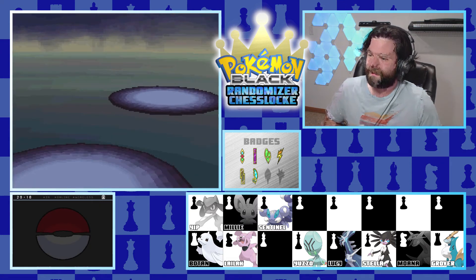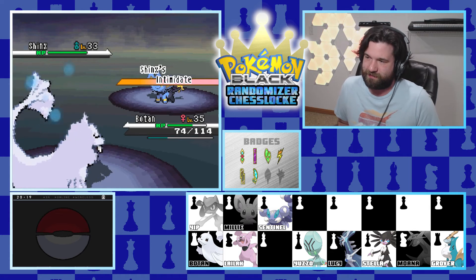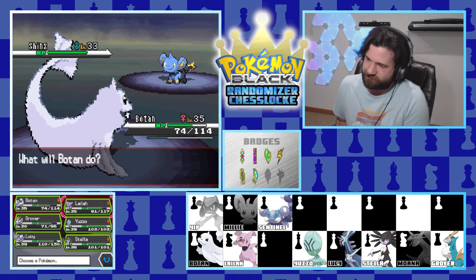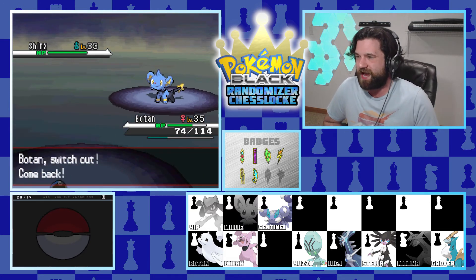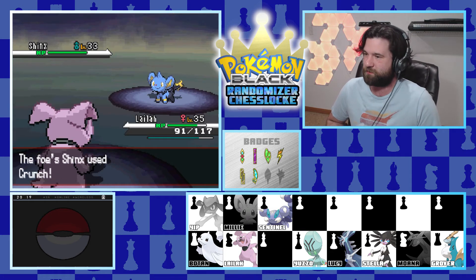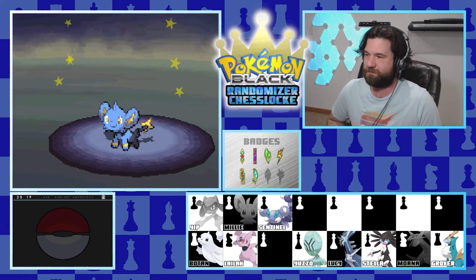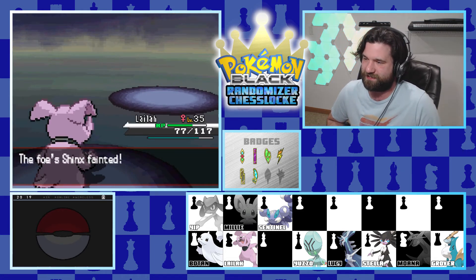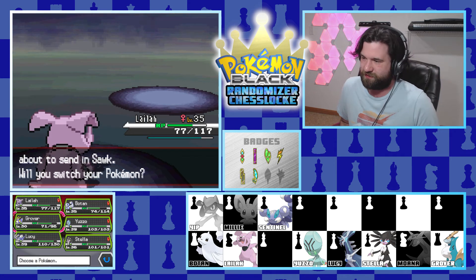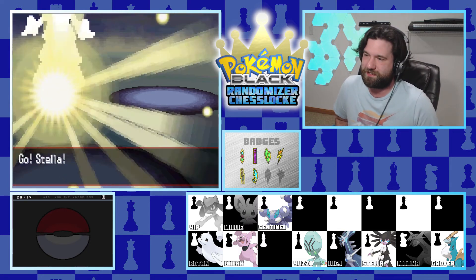A Shinx comes in - a little Shinxy boy. We're not about to take a Spark to the face, so Botan comes out. We go to Lila instead - a couple of Headbutts should do it. Intimidate goes off making Shinx even more useless. We eat the hit and land a one-shot Headbutt. Not paralyzed - perfect. We have psychic types ready for the next Pokemon - Stella comes in. One Extrasensory should do the trick.